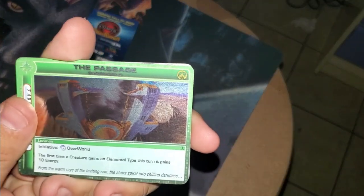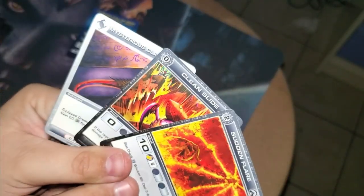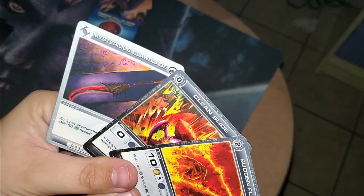We have the Passage to the Overworld. Havek. Then we have the Crawl Shard of the Staunch. Sudden Flame, Clean Slide, and Mysterious Clawblade.